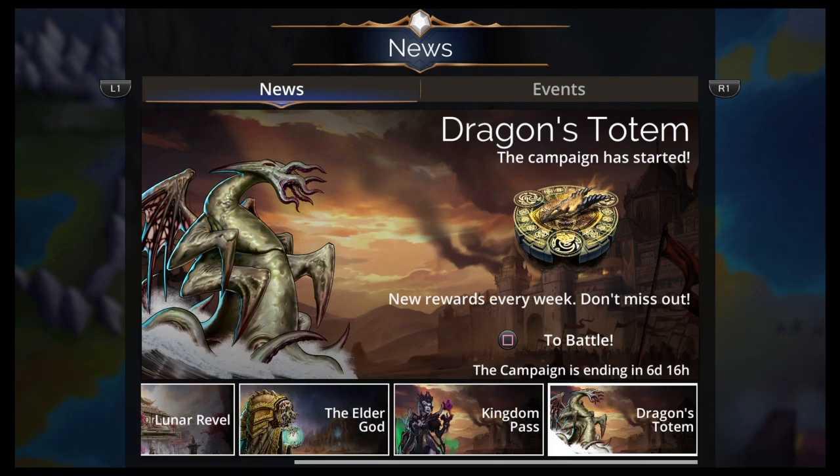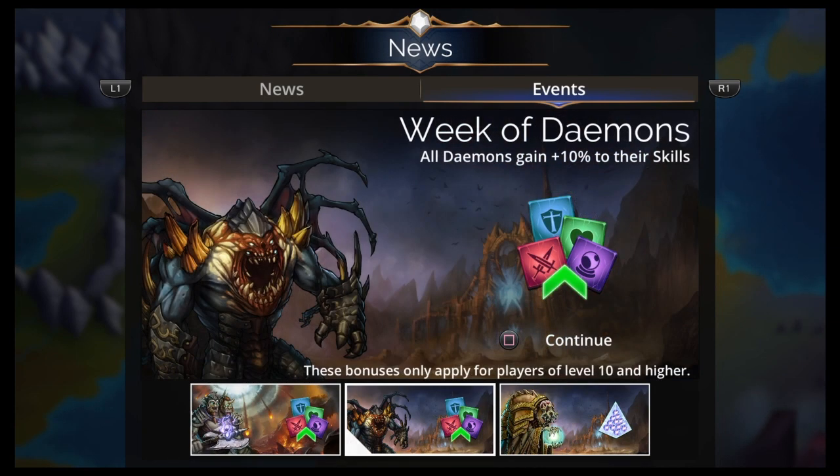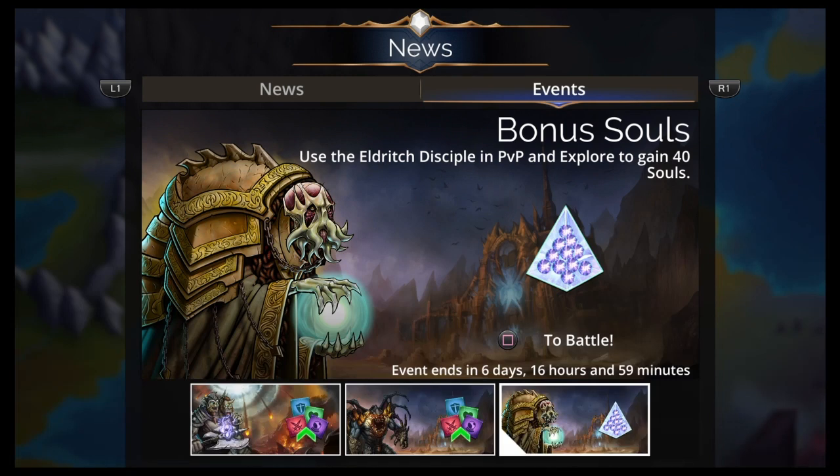Dragon's Totem — the campaign has started, new rewards every week, don't miss out. There's a guy on the forums making fun of everybody complaining — kind of funny. Week of Mystics: all Mystics gain 10% of their skills. Week of Daemons: all Daemons gain 10% of their skills. Bonus souls: use the Eldritch Disciple in PvP and Explorer to gain 40 souls.